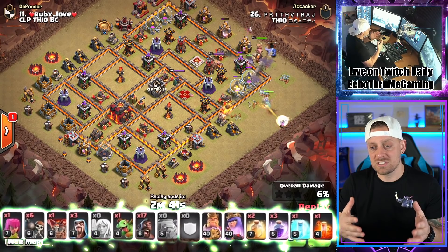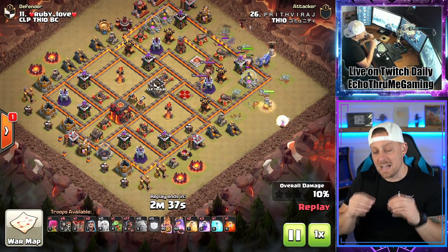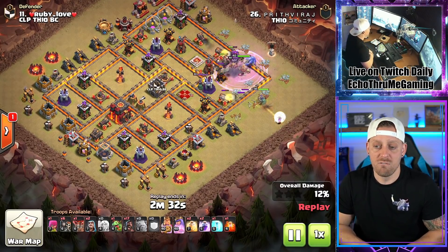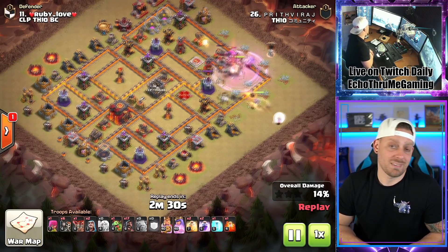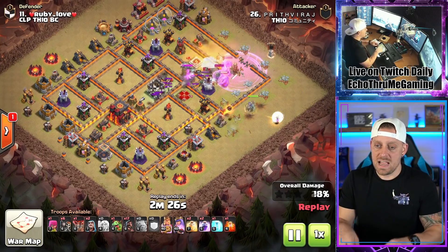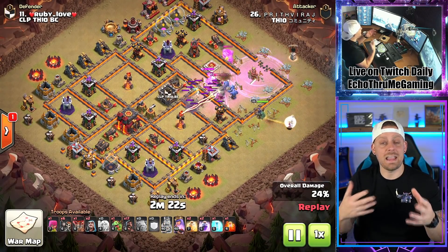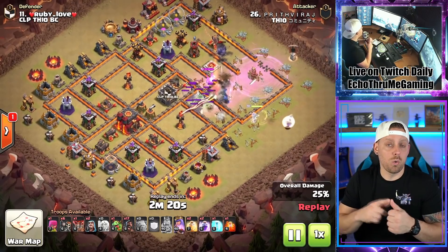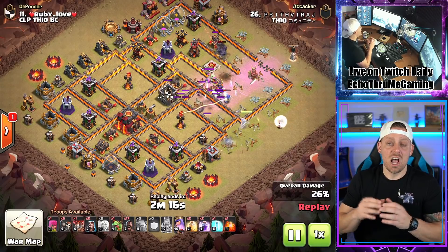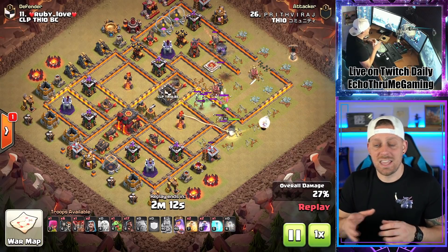Four or five healers on your attack — depends on the strategy. You really want to make sure your Queen is not losing the healers, because then she's going to lose her life. Keep them alive. Sacrifice one balloon for the healer, and allow your Queen to walk through the base. For Hogs, we don't have to worry about any air stuff. This was a Queen Walk, and there was a kill squad: Golem, Bowlers in the Clan Castle, and the King going into the base, while the Queen was on the outside picking things off.